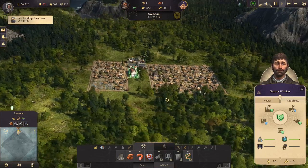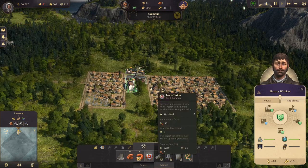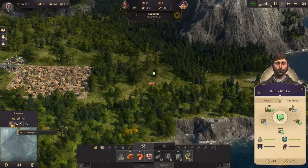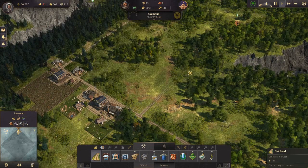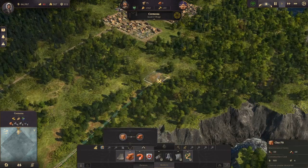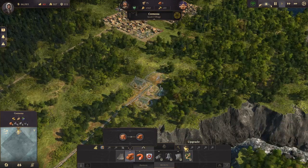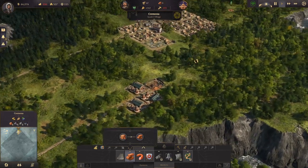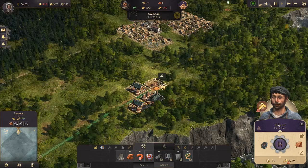What we should do next is set up a bricks production, because all the new buildings we will build need bricks. Let's see where our clay deposits are — one is there and one there, so I think we will use this one. We'll set up a path, a clay pit, and we need one, two, three brick factories. We are in blueprint mode so that we can make changes without paying any fees. The reason we have three brick factories for one clay pit is that we can maximize output.